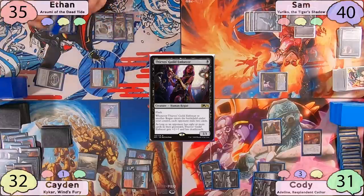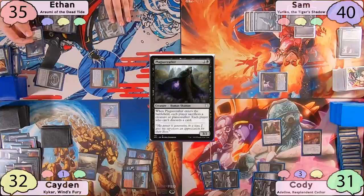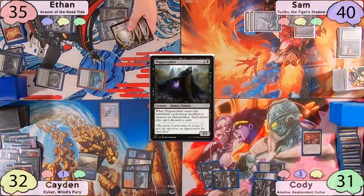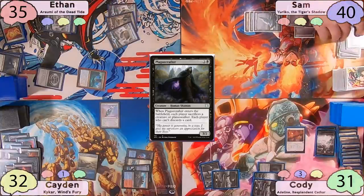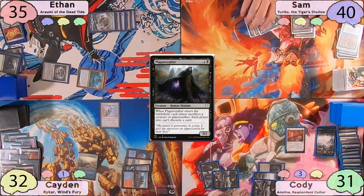Ethan activates Araumi to give his Plague Crafter Encore by exiling 3 lands from his graveyard. He immediately activates its Encore ability, making 3 token copies of it. Ethan sacrifices them to themselves. Sam sacrifices Yuriko and has to discard 2 cards. Cody sacrifices Mangara and discards 2 plains. Caden has to discard 3 cards. After a pretty good turn, Ethan passes to Sam.